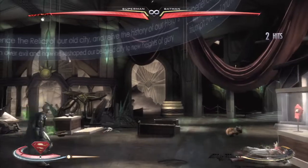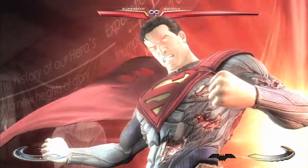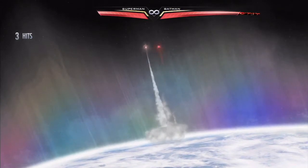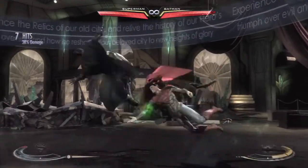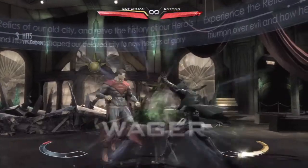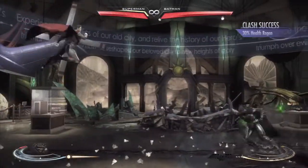If you guys look behind me right now, you can see Robin's old costume. I don't know if when they were doing Injustice they knew they were going to kill Robin in Batman Incorporated — but yeah, that's pretty cool either way. Although we don't know which Robin that is. It could be Dick Grayson's costume, even though he doesn't wear it anymore, or it could be Damian Wayne's — who is actually still alive in Injustice.